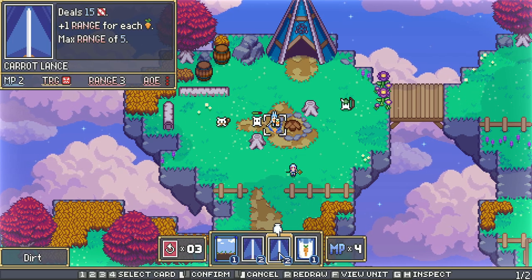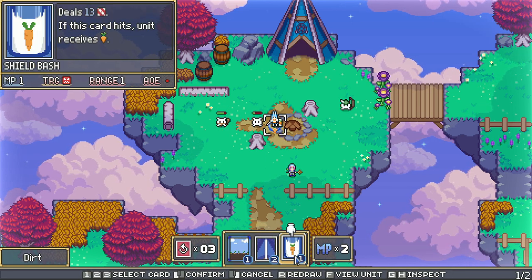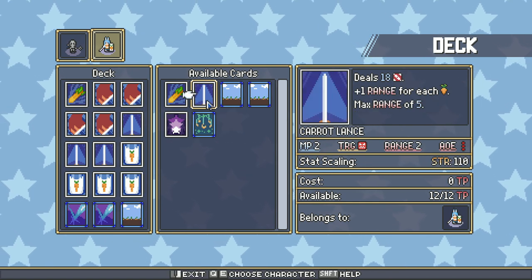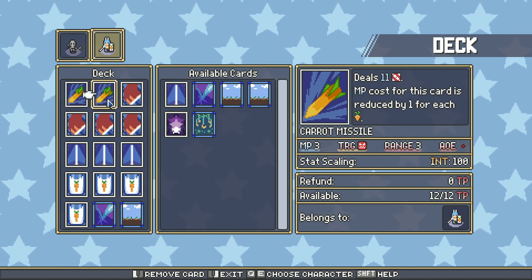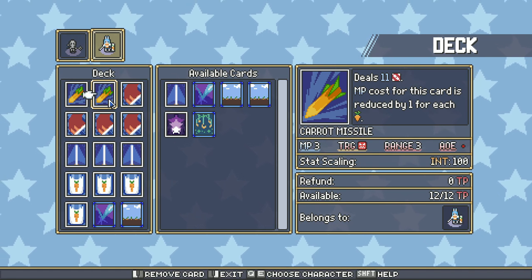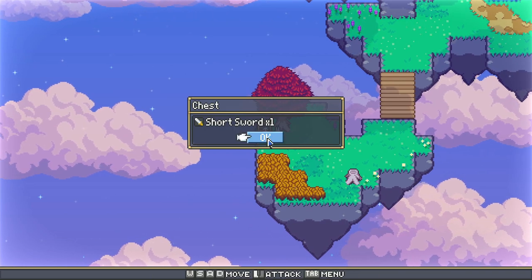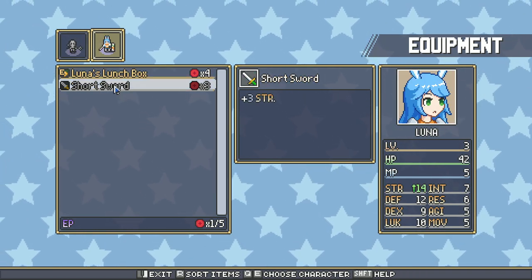Units have movement and action points that allow using their own cards. Each unit has its own deck, but players have the ability to trade cards with one another. What you need to pay attention to is the affinity of a card to the characteristic of the hero — a card that scales on strength will obviously be more suitable for a fighter than a magician. Having some off-affinity cards can give more options, for example, to a magician who has to face an enemy with strong magic resistance, or vice versa.